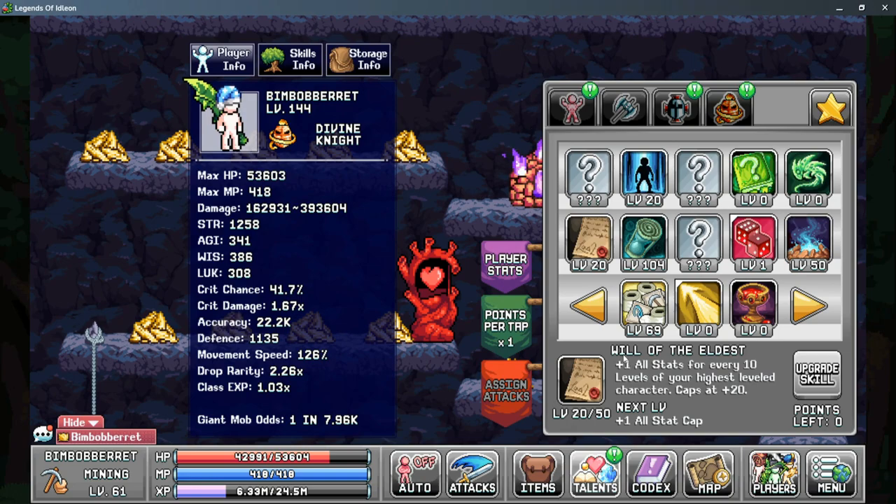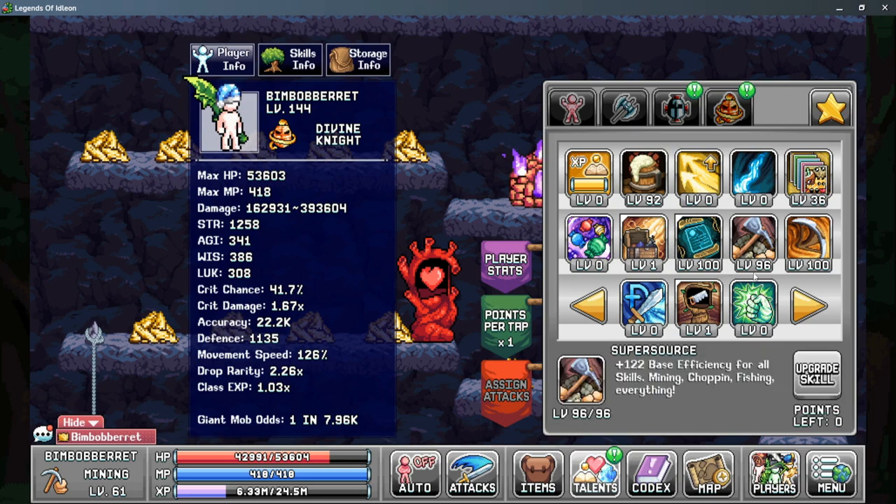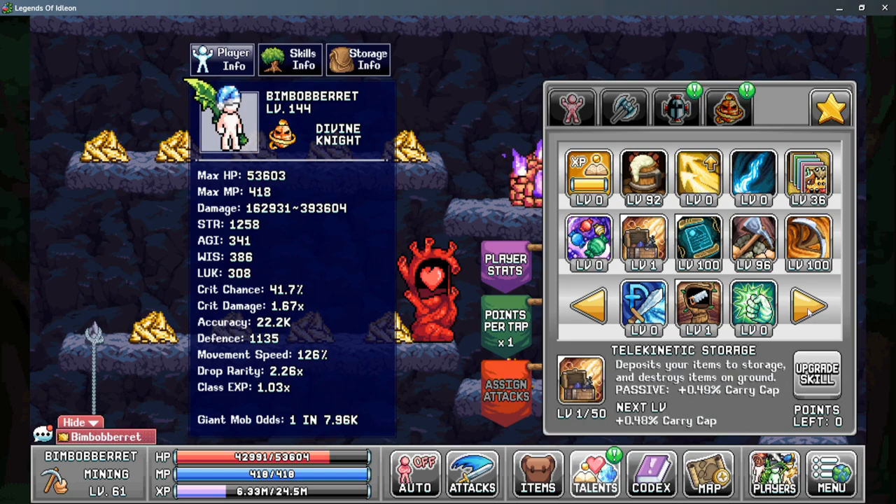Looking at our star talents, we do want points into Will of the Eldest for more base stats and strength. Tik Tok is great for more AFK gain rates, and Toilet Paper Postage is also good depending on how high your stamps are. From there on Tab 2, we do want points into Super Source for more base efficiency, and Action Frenzy gives you more speed to all skills. It is worth putting points into Frothy Mock to boost your foods, and then I always like having points into Shrine Architect, Printer Sampling, and Telekinetic Storage.